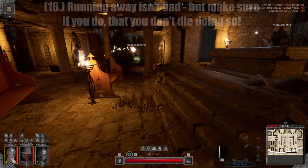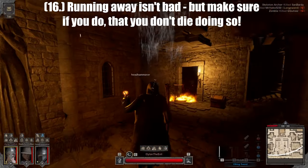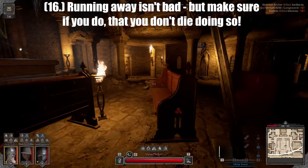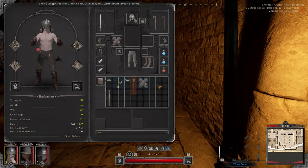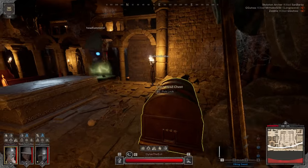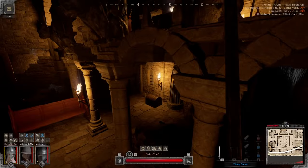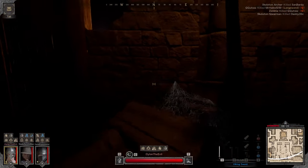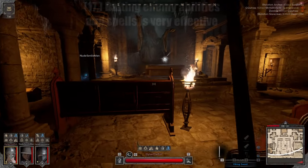Tip number sixteen: running away isn't always bad, but make sure you know you can actually get away. Sometimes you might get into a fight you can't win, and the better option is to run rather than die trying to edge out a win in an unwinnable situation. Make the enemy players work for the kill rather than giving it to them. Don't feel bad about running away — you can also use this to trick the player and then turn around and smack them.